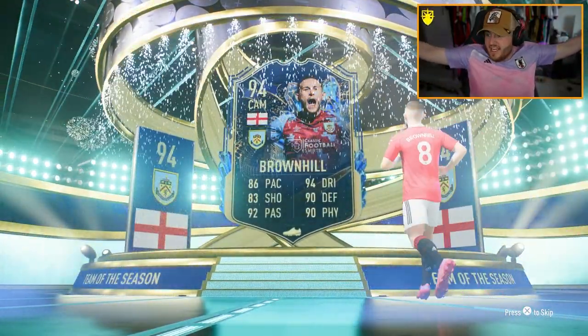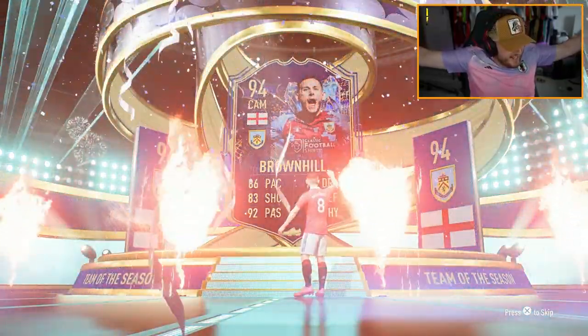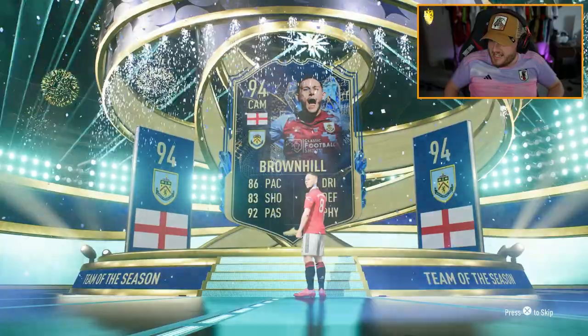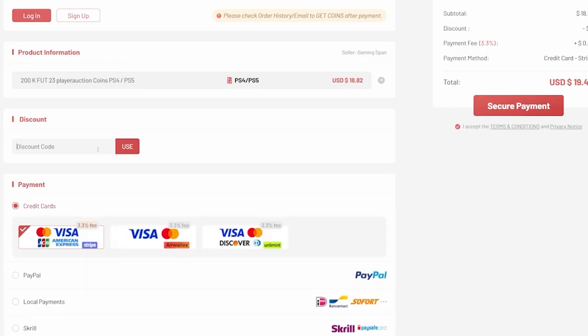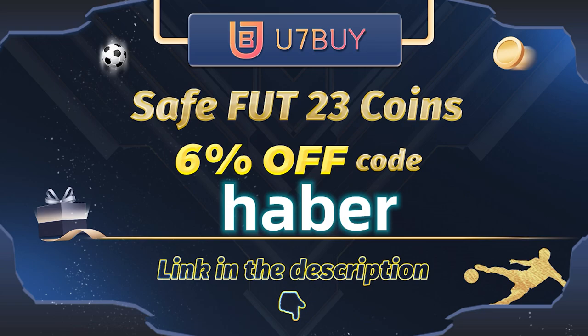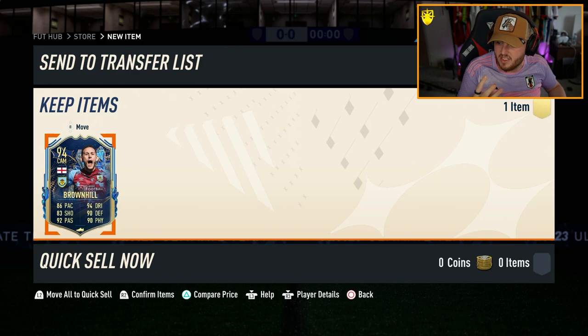Brown Hill — I'll take it, that's actually class. Brown Hill is absolutely amazing. If you guys want cheap, fast and reliable FIFA coins, check out u7buy.com — there's a link in the description down below. Make sure to use the code 'haba' to get yourself six percent off all your purchases.